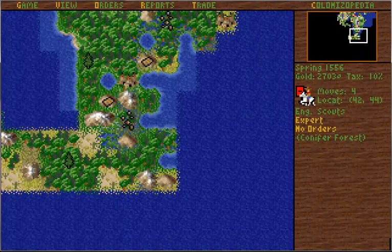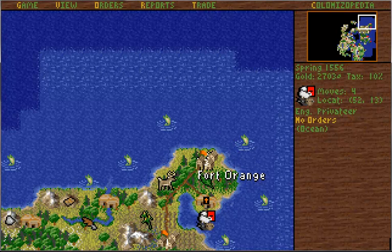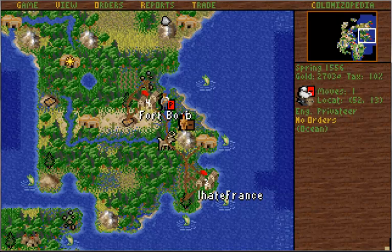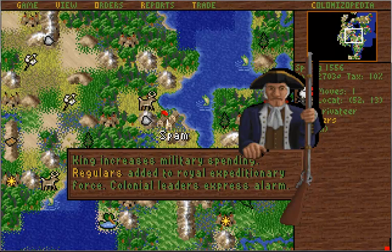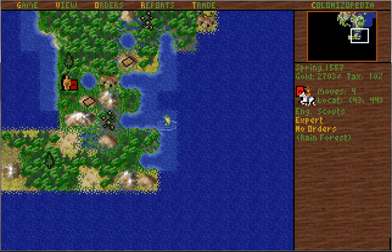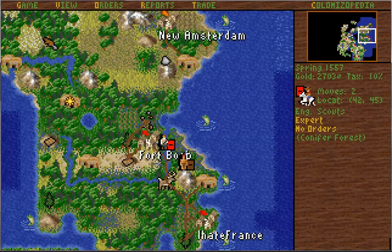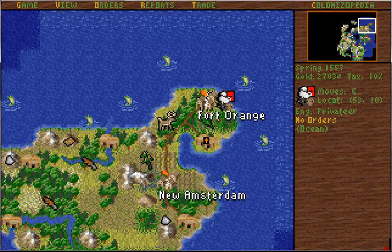That ship is taking the backwards way to London — why he did that I do not know. Let's scope down here and see how big New Amsterdam is — up to three. So the Dutch have two size-three cities. I believe I have the same; I could actually have more. But I have been slowly increasing my city size — four and three, so I actually got them beat. And I have Spam and Fort Boob. They probably have another hidden colony up there that I have not seen yet. The king is adding more troops, so I definitely made a mistake giving him all that money right at the start. And we found more Indians. This colonist has converted back to a blacksmith — I'll probably make one of those free colonists go back down as a pioneer, because to make a new settlement you have to have so many tools, I believe.